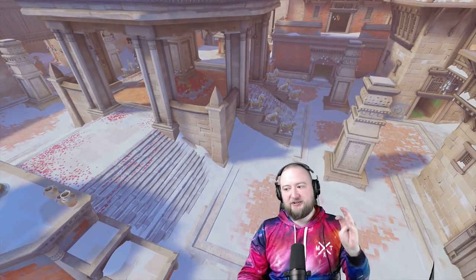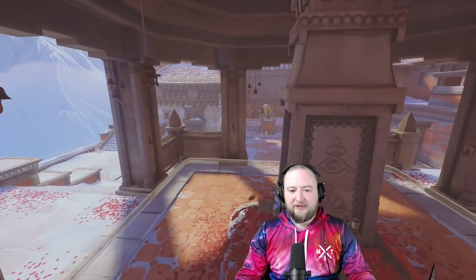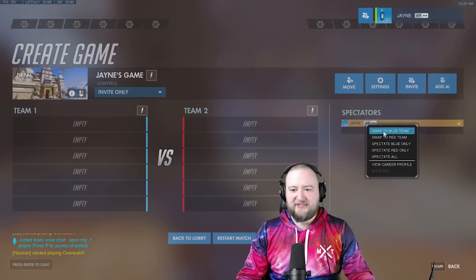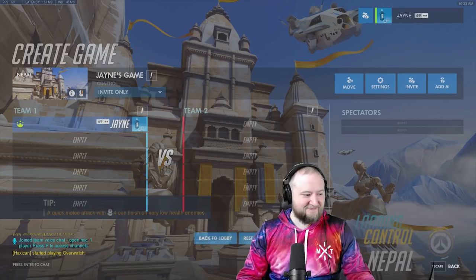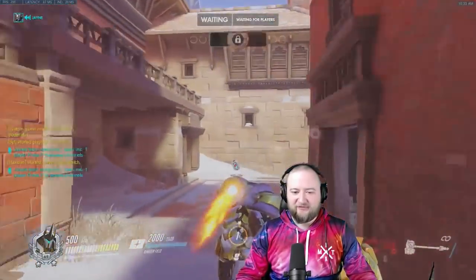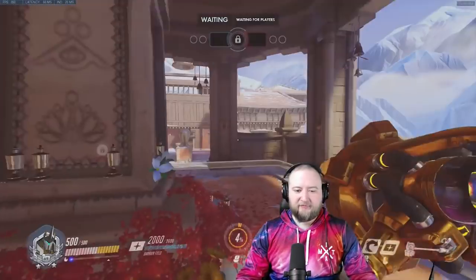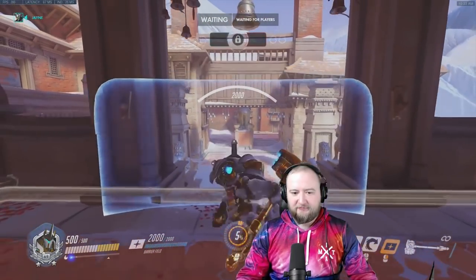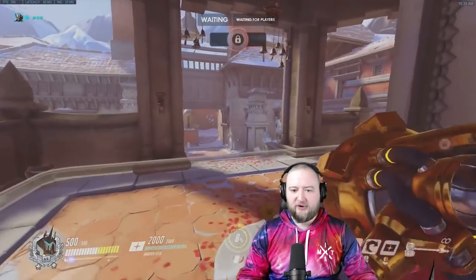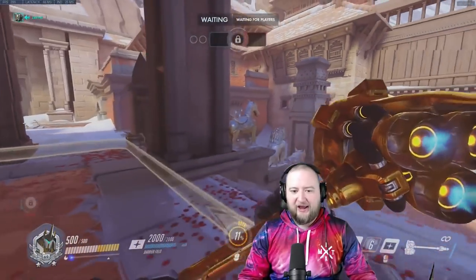So what are rotations? If we're holding a location and expecting the opponent to come Main, and they don't — say my supports are holding back there and the opponents go Green through that room — they'll be able to attack us from the side. Our Reinhardt is here, our supports are back there, and they'll flank us.